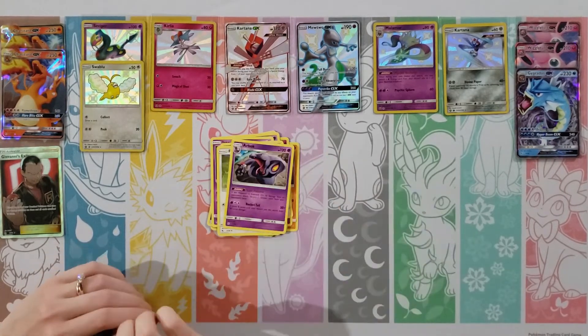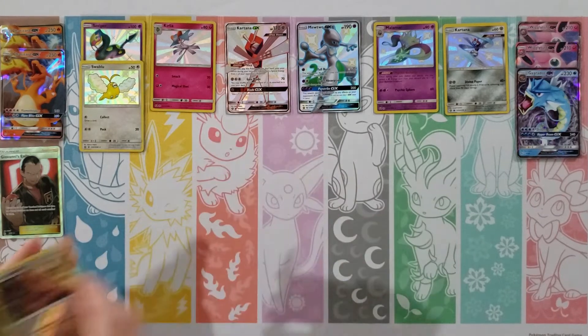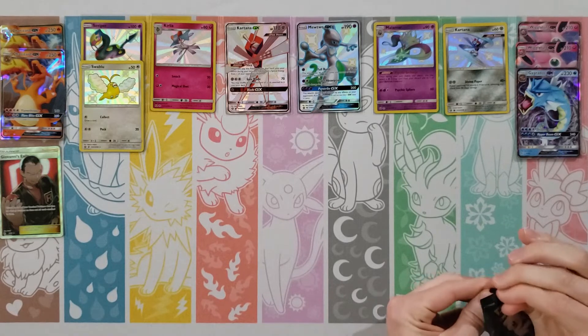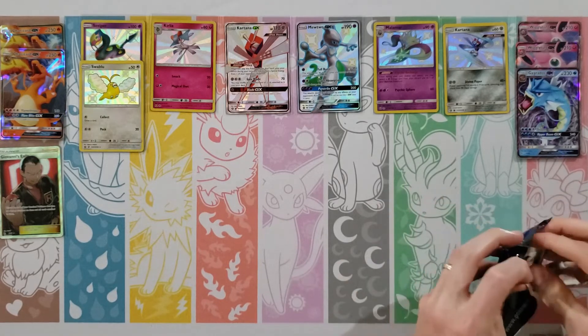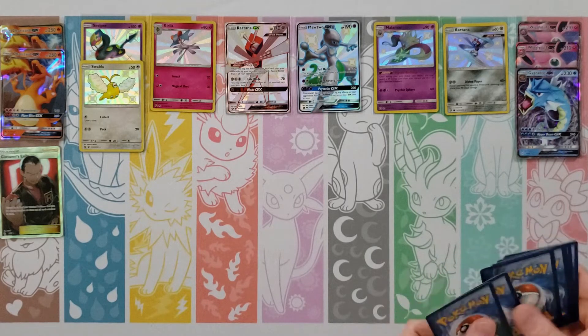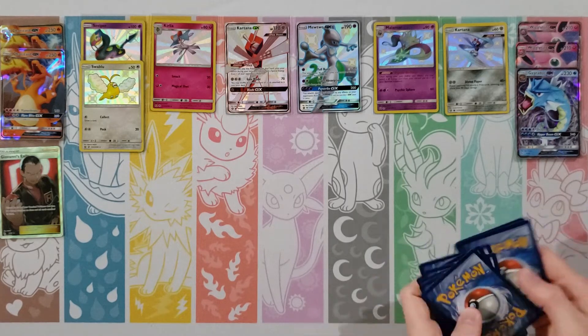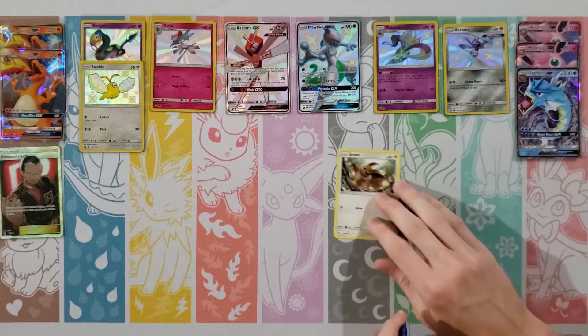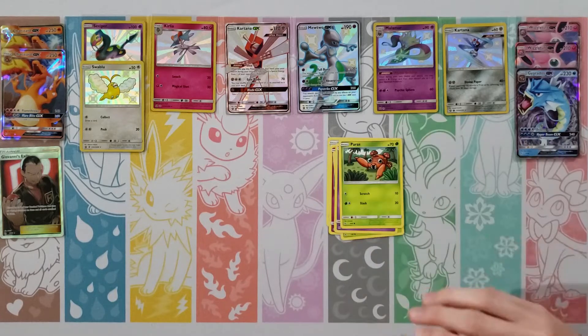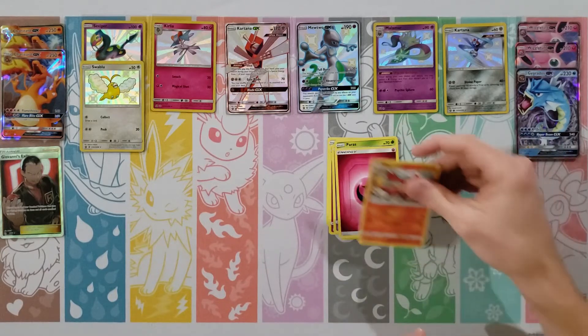Charmander, Slowpoke, Psyduck, Clefairy, Magikarp, Lightning Energy, Magmar, Charmeleon — Jinx — it makes me nervous — Giovanni's Exile. Oh man, and then a Swablu! A double hit! Not the Charizard — awesome shiny, a little Swablu. Even Giovanni. Here's the hits now. A nice little Swablu. I do like Altaria. And Giovanni. We're rolling.